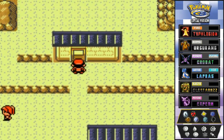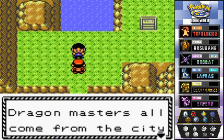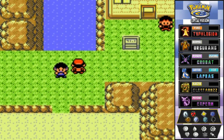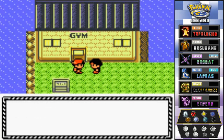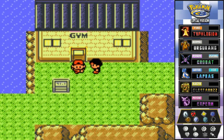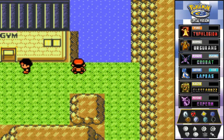We're here to battle Pokemon trainers. This NPC says dragon masters all come from the city of Blackthorn. Another guy says Claire, the gym leader, is waiting — but it would be impossible for a run-of-the-mill trainer to win. Yeah, screw yourself.